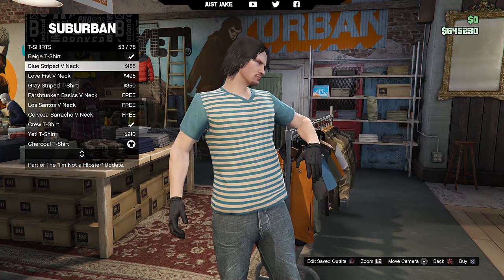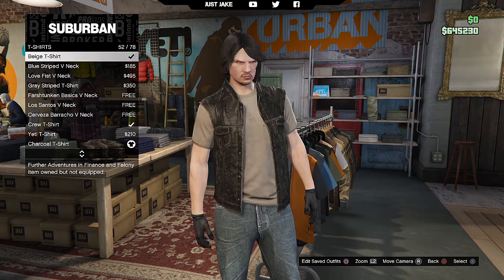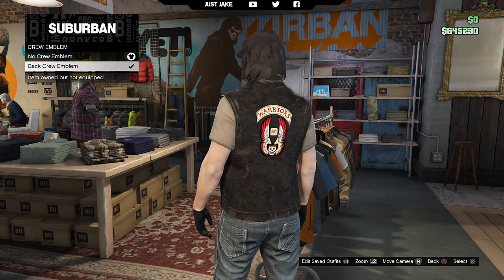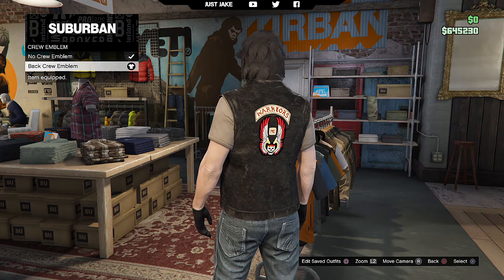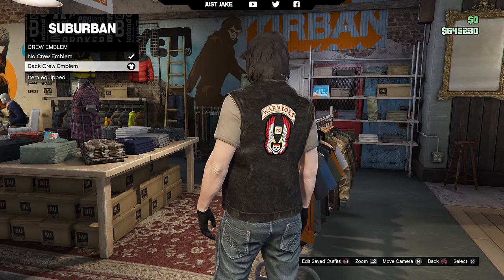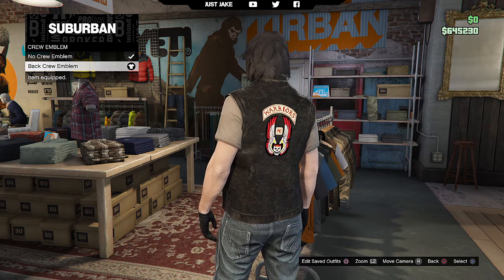Next, go into the t-shirts and purchase the beige t-shirt — it looks the dirtiest out of all of them; the black one looks a bit too clean. Daryl has wings sewn into the back of his biker cut, which we don't have, but you can go into your Social Club and create Daryl's wings to stick on the back of your jacket. I've just put my crew emblem — the Warrior's Nomad — for the effect.